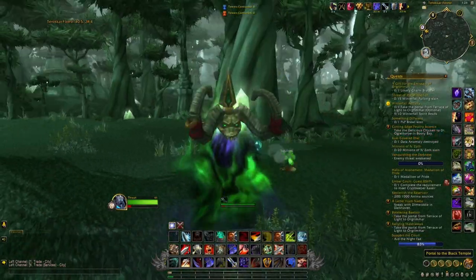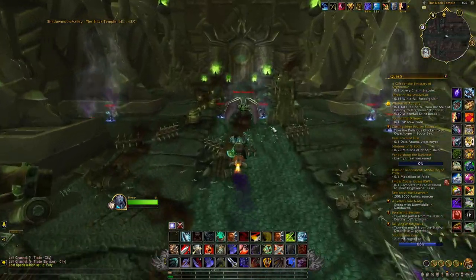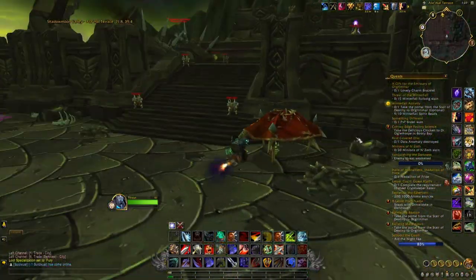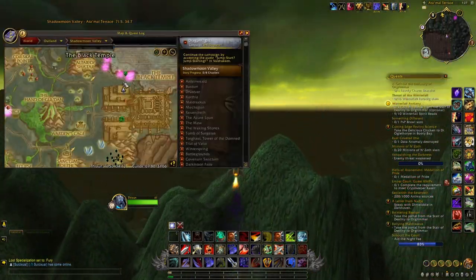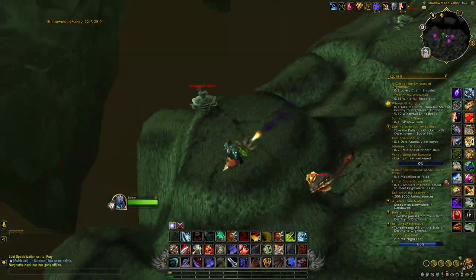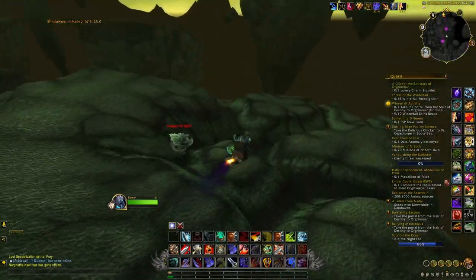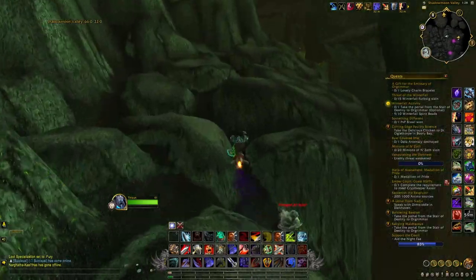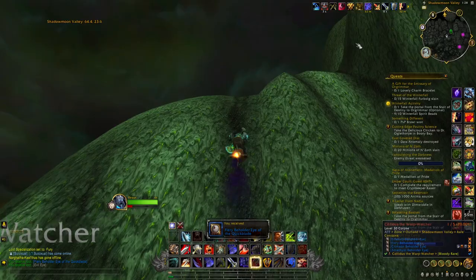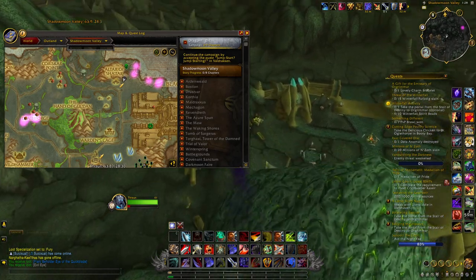There is also a second route that may require about five minutes. After teleporting, check if Doomwalker is up, then go directly to your left where you may find a chest — just check if it's up. Then go up and try to find the rare Colidus, who patrols all around the edge of the cliff.